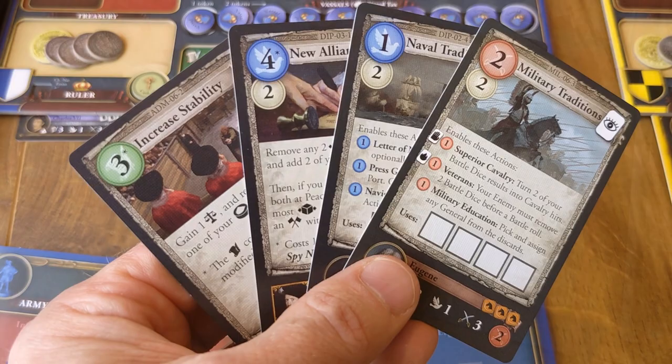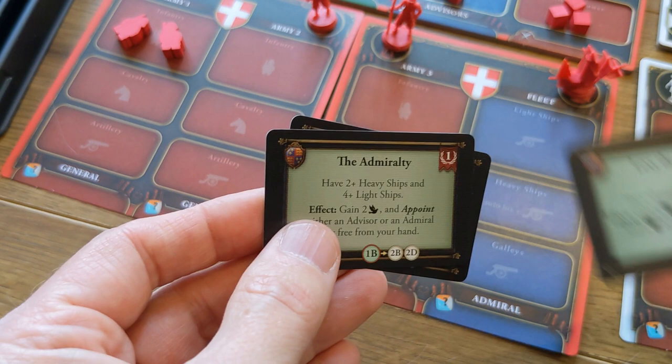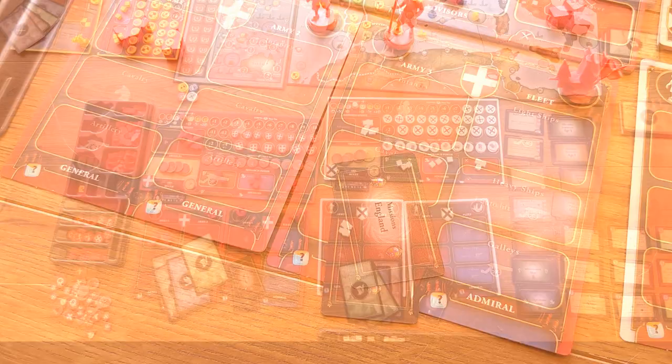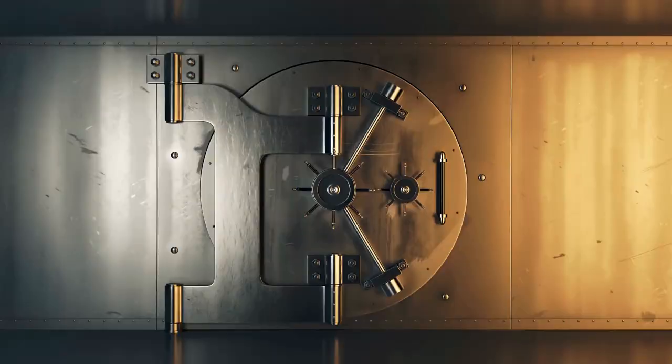Finally, the last step is to distribute mission cards according to the scenario setup instructions. The default method is for each player to secretly choose two of the green starting missions from their mission deck to keep in their hand, and set aside the rest for later. That's it — you're done! You've now set up your game of Europa Universalis, ready to go. We hope this video was of help, and if it was, please take a moment to like and subscribe. Thanks for watching — this is Legendary Tactics.